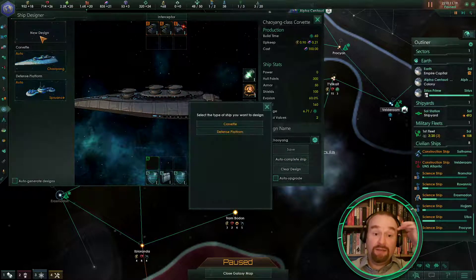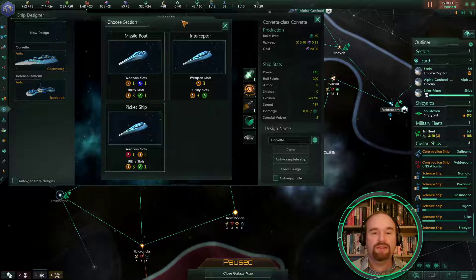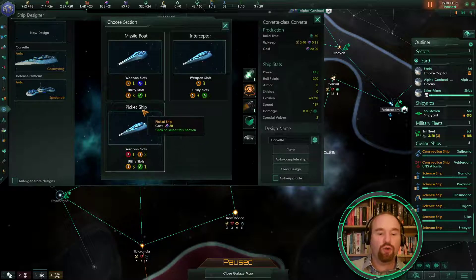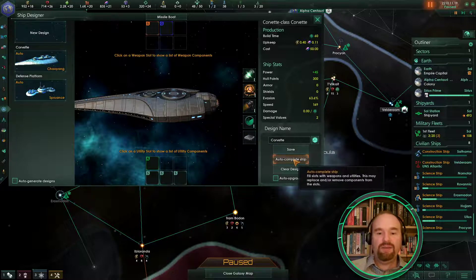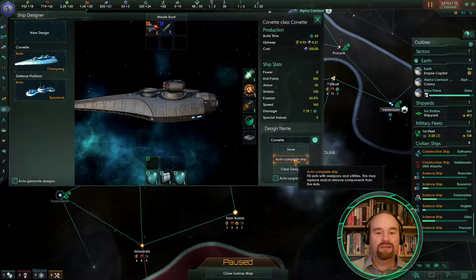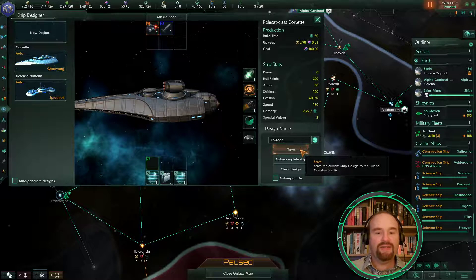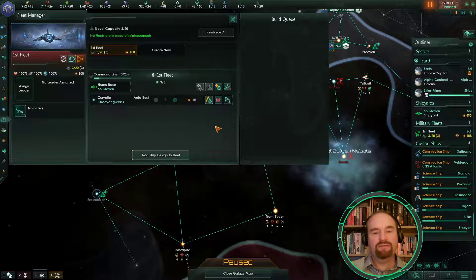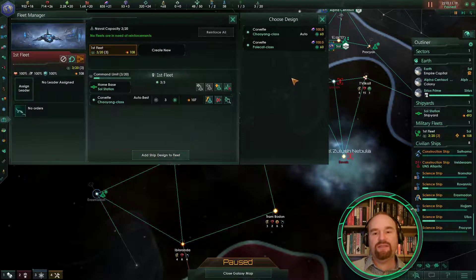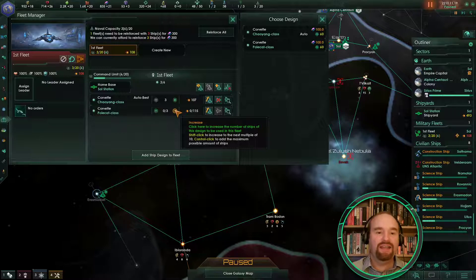I'm going to go into the fleet manager for a quick look — we've done nothing with this so far. In the ship designer I don't think we've got much tech yet. I'm going to build a second design — I like to have a missile boat as well as corvettes, which are pretty much the only thing we can build. Picket ships are extremely good short-range ships — good at shooting down missiles. I'll auto-complete the design, name it 'Polecats', save that design. It now appears in the fleet manager and I can add that ship design to the fleet.